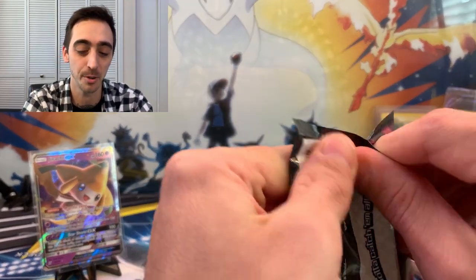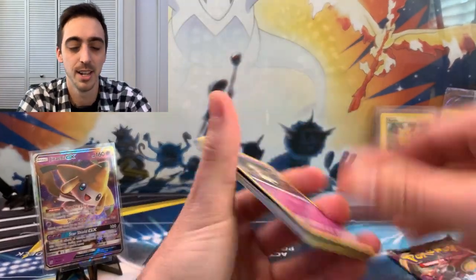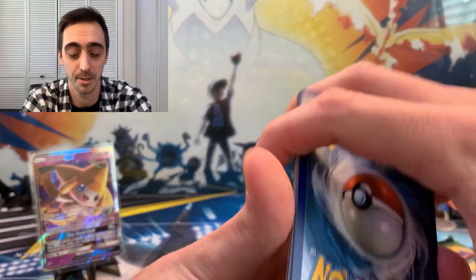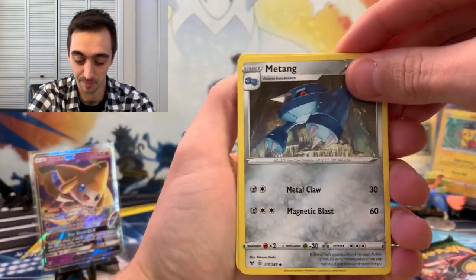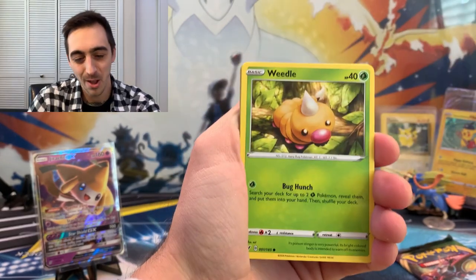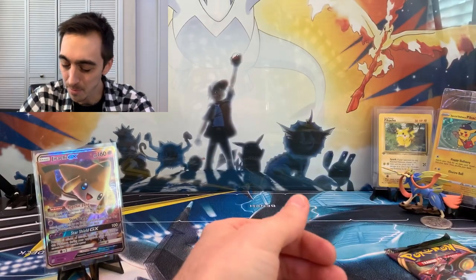The Shiny Gyarados is probably around thirteen to fifteen bucks ungraded, so I could just go buy it, but it'd be really fun to pull. I think it's kind of an underrated set — some of those chase cards are pretty sweet. Leaf energy, psychic — I'm not psychic today. Metang, Kakuna, Mudbray, Duskull, Voltorb, Weedle, Drillbur, Clefairy — reverses are a Riolu, and non-holo Beedrill.